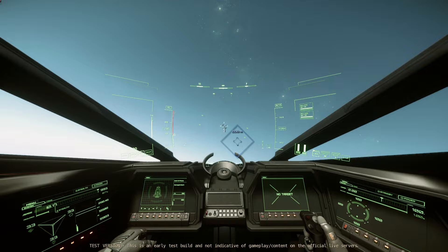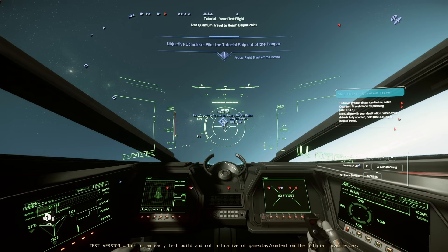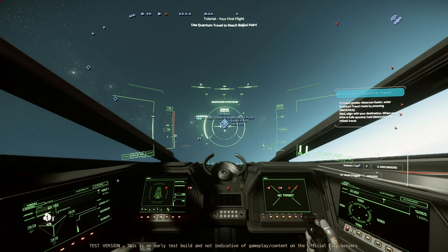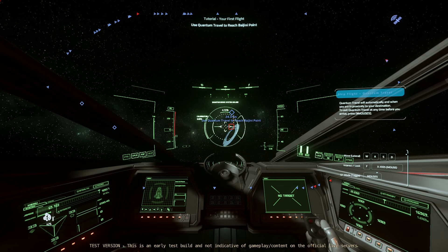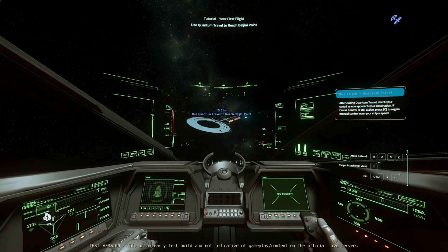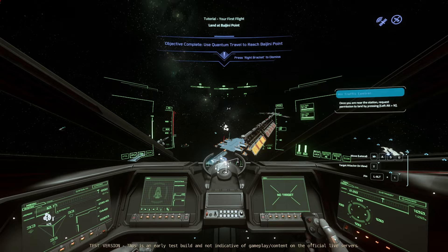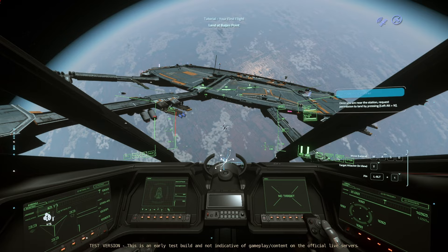To travel greater distances, align with your destination. Your drive is fully spooled — hold to travel. It has two quantum travel options for Bajini Point, which is very stupid for a tutorial. Use quantum travel to reach Bajini Point. I already did that — it's going to get me to try to do it again. It says I can't, but you said use quantum travel. After exiting, once you are near the station, request to land — Alt to request. People are going to be spamming this. It worked the second time. We have new little landing areas down here.